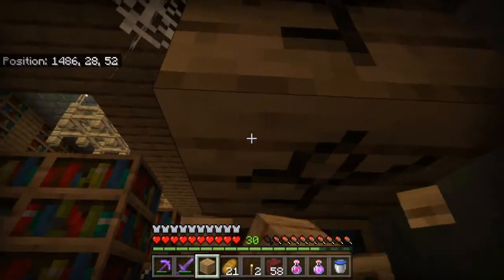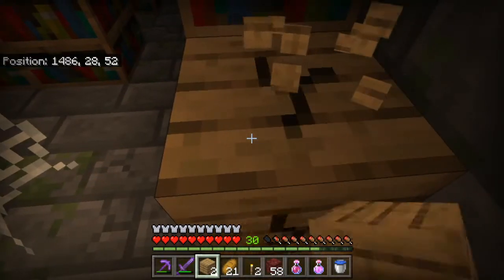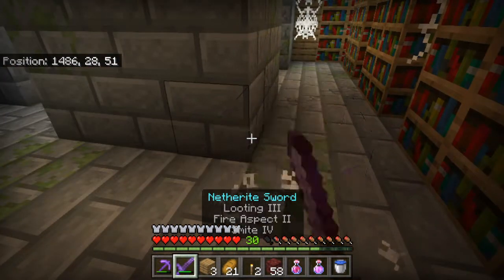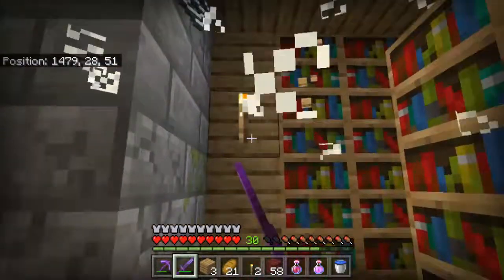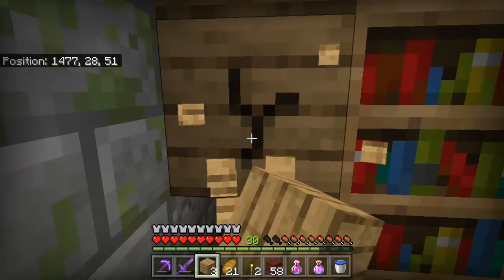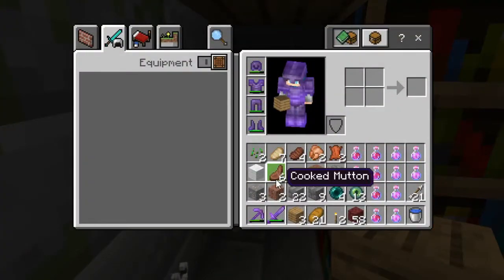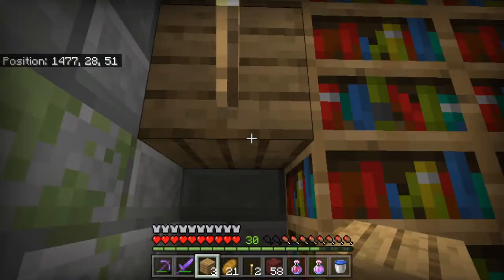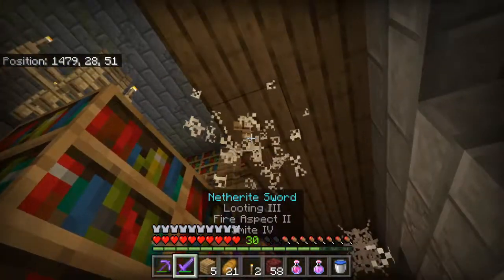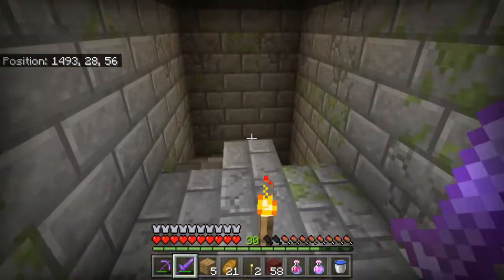Now that's going back to the basics of the game. Come on, just break. Let me just punch this one real quick too. Okay, do we have everything I need? Yes. Alright, let me just head back to the portal room.